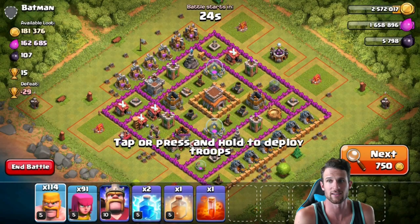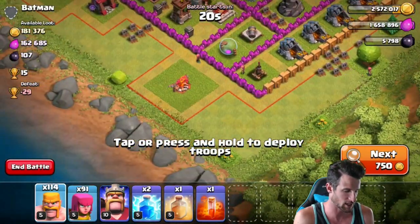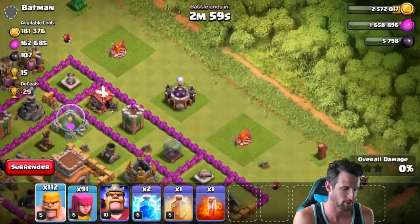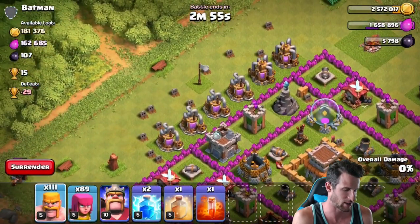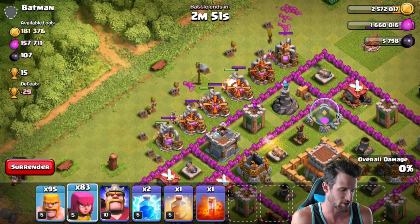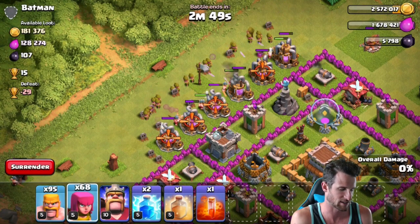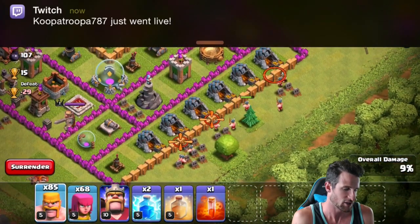Now we've got to go attack and see if we can find something with 110,000 in loot — and I wouldn't mind getting a town hall snipe for that extra bonus, guys. Look at this, it's the first one, literally the first attack. We might even be able to get 50% on it. I'm just gonna drop off a barbarian in each corner. Then we're going barbarians over here and some archers behind — they'll probably get picked off pretty easily, but we have a lot of barbarians.